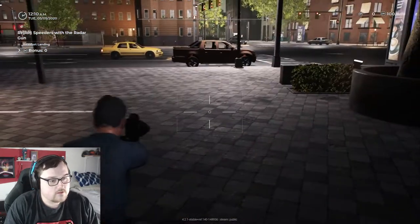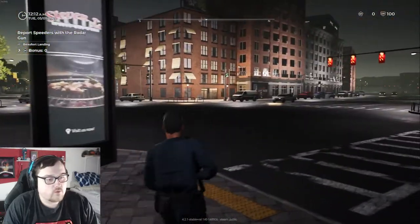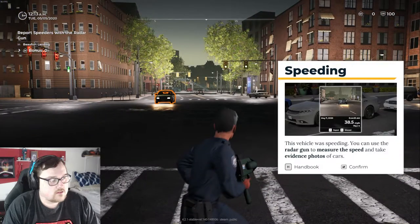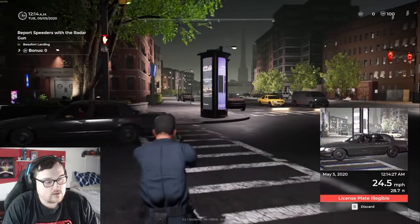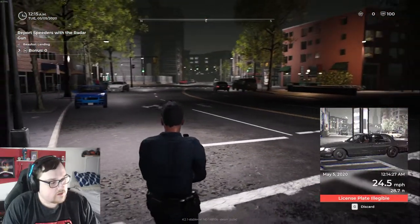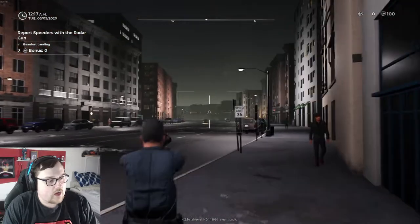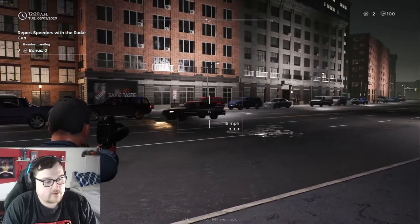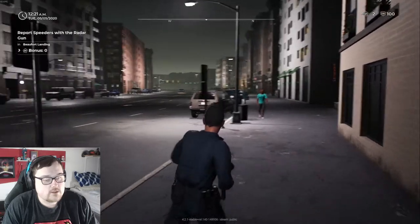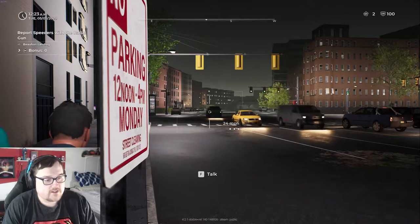Oh wait, what did I just pull out? Radar gun — let's go! So where would be a good spot to do radar? This vehicle is speeding — use the radar gun to measure speed and take evidence photos of cars. License plate not eligible, so just discard that because we didn't get a good plate on them. The speed limit is 35 right here. Seems like a good spot to do radar.